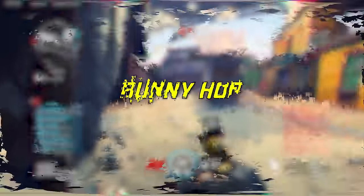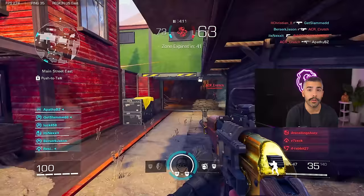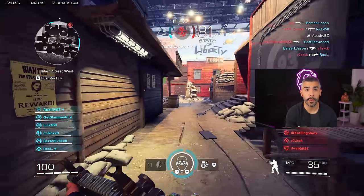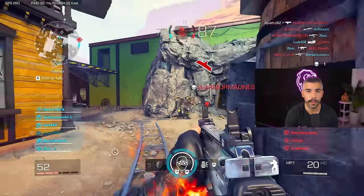Tip number two is the bunny hop. In X Defiant, you can actually bunny hop if done correctly and if you have the right setting enabled. Make sure you turn auto sprint on so that when you move forward, you automatically have the full momentum of the sprint. Sprint forward, then jump and slide at the same time as soon as you land, and then spam it over and over again.